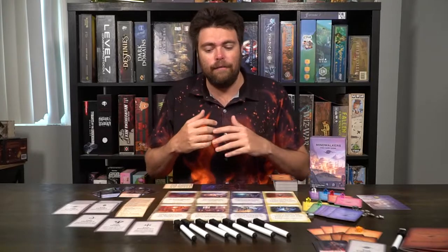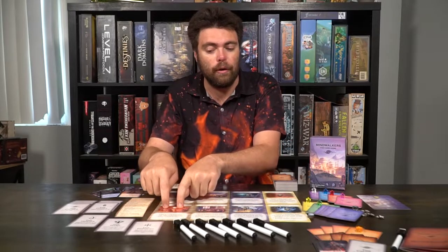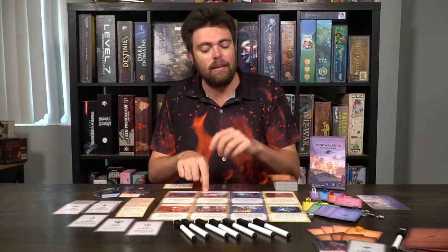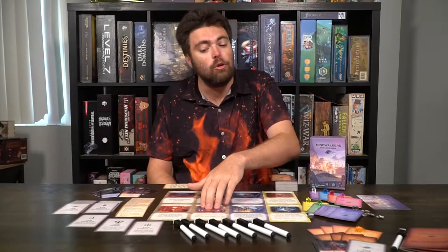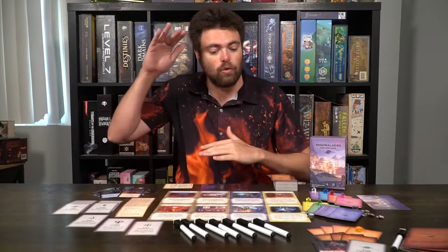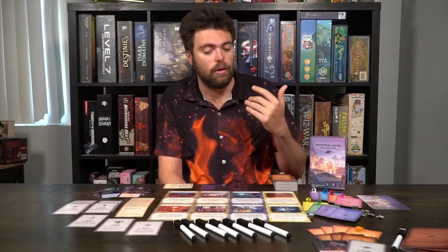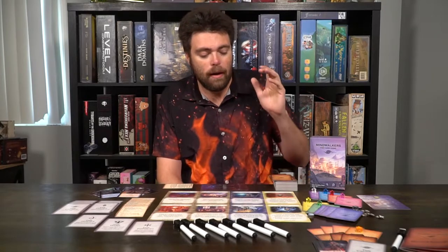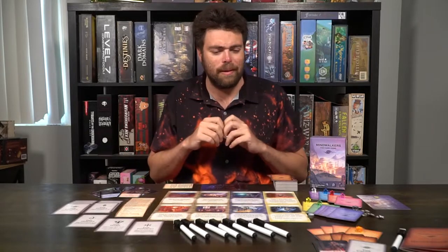Each of these locations does something unique — like taking the first player card, looking at a player's hand, taking up to two of their cards, and giving them the same number in return. Over at the Sanctum, you draw two cards from the deck, reveal them to all players, then add them to your hand — paying two mana to do one of these things. The Cavern says whenever a chamber vote is declared, you may choose to raise or lower the passing threshold by one. The Sanctuary means other players cannot target you with card effects.